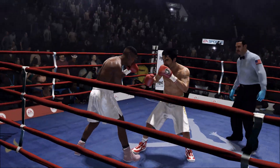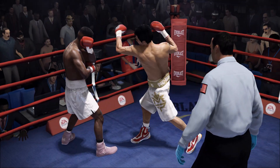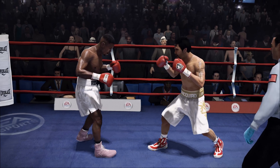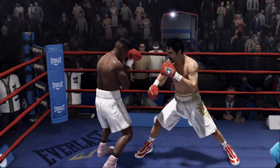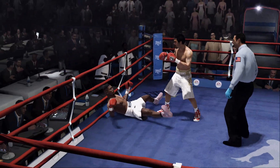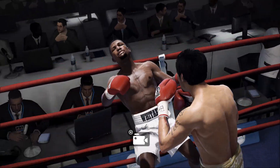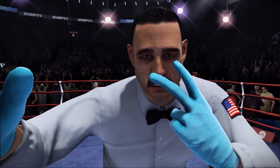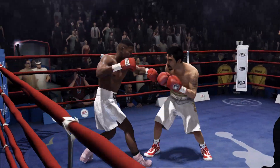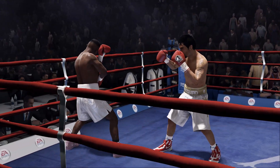Watch that punch. Pernell Whittaker's hurt. Wow, is he hurt. He was the one doing the hurting just moments ago. He's been reminded about defense — it just came in the form of the left hook. What a turn of events, what a turnaround. He scores his own knockdown after being knocked down earlier. And that's where scoring a knockdown hurts you sometimes, because now you think you can just walk in and get it again. Well, he walked in. He did get it. Good defensive skill.